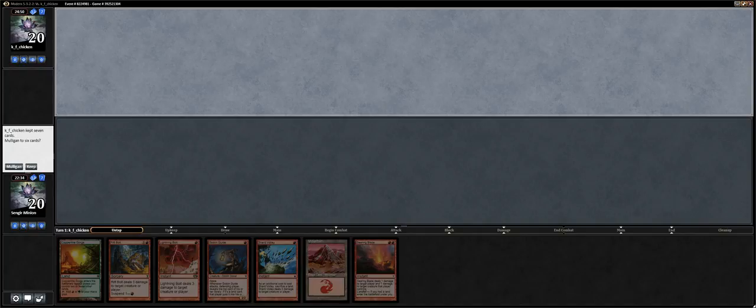Okay everyone, we're going to see if my computer will explode. We are on the draw. I think this is a keepable hand. We've got turn 1 Goblin Guide, turn 2 Fastland — well, I'll probably do the Copperline Gorge first, honestly. So turn 1 Copperline Gorge, Goblin Guide, turn 2 Searing Blaze. Seems pretty good. Let's go ahead and keep this.